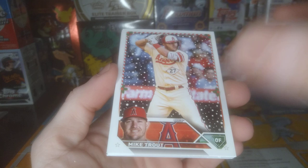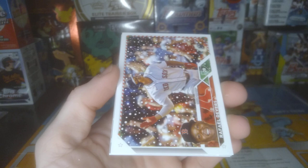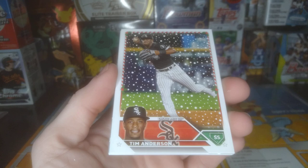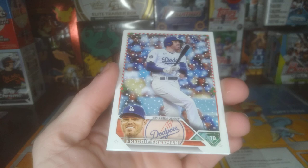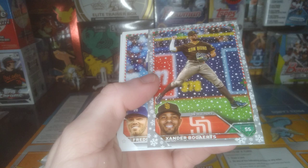Got Mike Trout to kick it off. Marte — he's been tearing it up in the postseason, trying to carry his team. Devers. Got Anderson. I thought there were two on that card — had one stuck to the back. Got a Bogarts and the metallic snowflake.